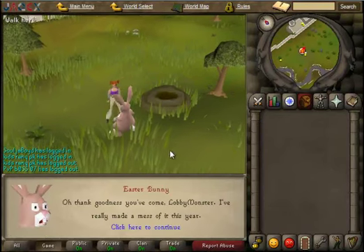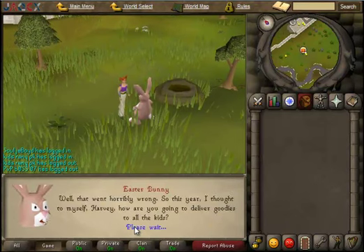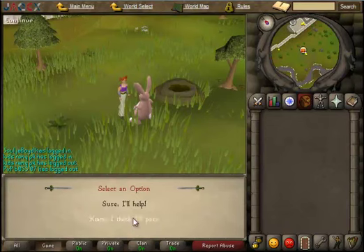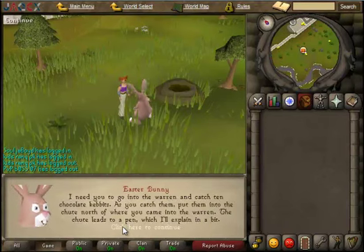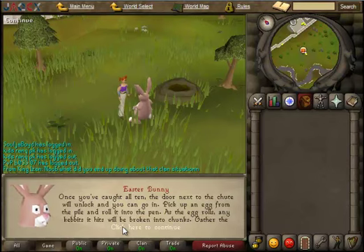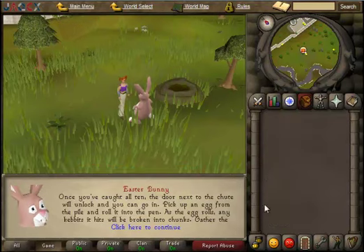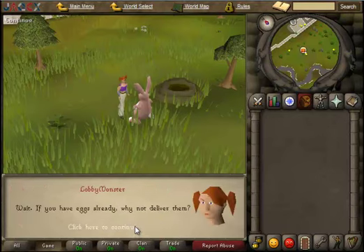To start this off, we talk to the Easter Bunny. You read what he's telling you that is going on. Tell him sure, I'll help. We got to collect some chunks and bring them back to him.